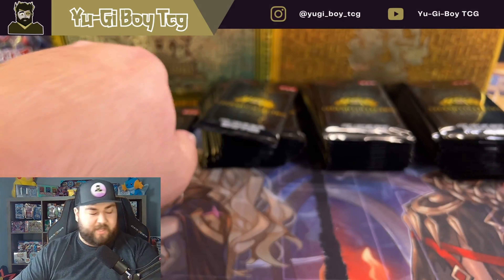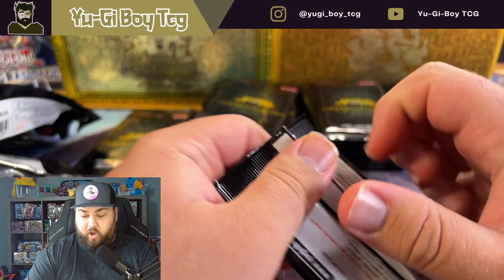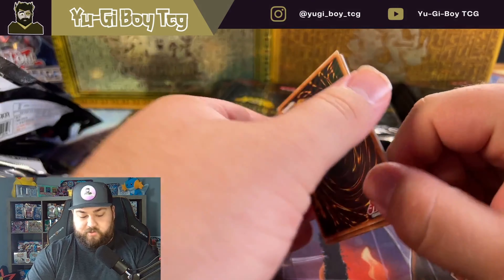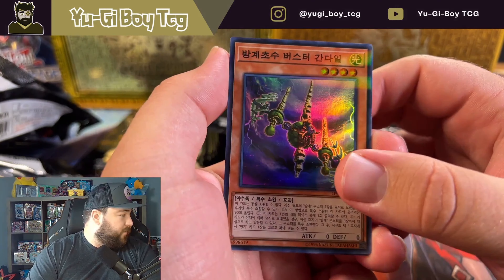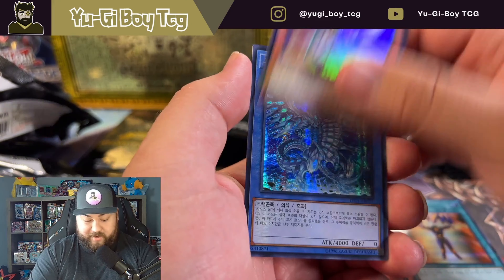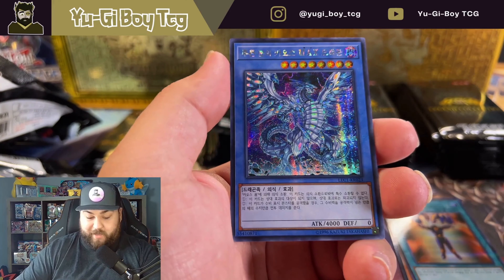Lemon Magician Girl in a secret rare - that looks really good. I don't know if we pulled Lemon last time. I still need Lemon from the movie pack but I have it in this one, but I don't know if it was a secret rare - I think it was an ultra. So we need to pull them all as secret rares hopefully. There's Lemon as an ultra rare. Oh, Blue Eyes Chaos Max Dragon - nice, that's sweet.